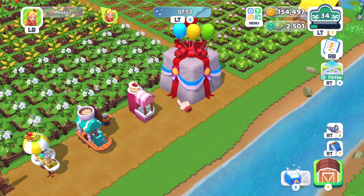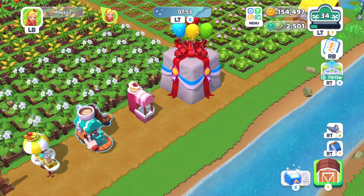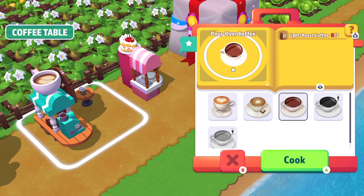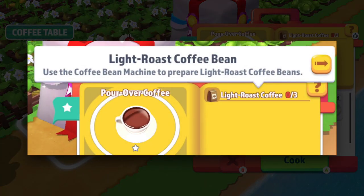That looks like a job for this expensive coffee table. But after looking at the ingredients, the pour-over coffee requires three light roast coffee beans. How is that made? Well, the game says: use the coffee bean machine to prepare light roast coffee beans.